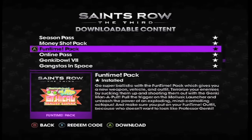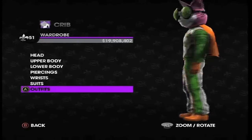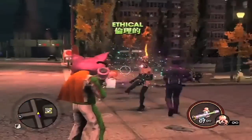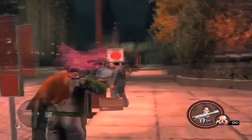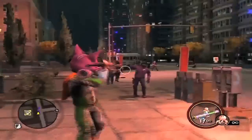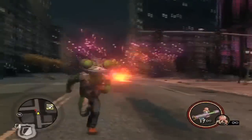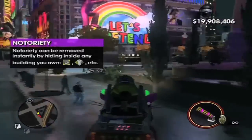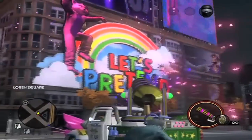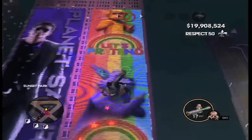The Fun Time Pack. This started as a pre-order bonus for the game. It gives you the Fun Time costume, the Molesk launcher, and the Genki Manipult. The Fun Time costume is one of the only suits in the game that actually gives you a cape. Using the Molesk launcher on people is basically using a mind-controlling satchel charge — shoot any NPC with it except for Brutes and they'll instantly become your ally. Once you're done using your new friends, you can just tap the grenade button and they'll disappear. With the Manipult, you can pick up pedestrians and shoot them out of the cannon. You can even pick up your co-op partner and do the same thing.